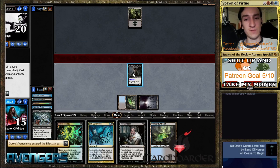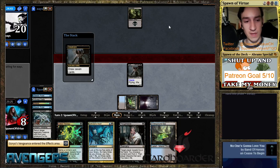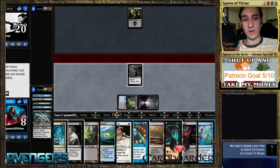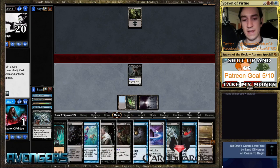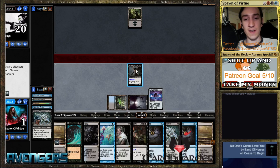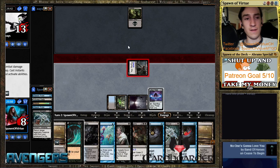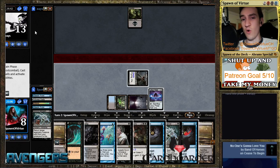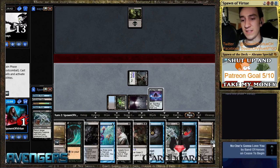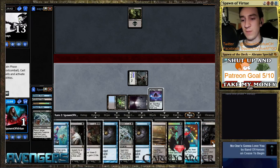Now we're going to have to go off exclusively on only 15 life. I have to hit some number of chrome mox. Okay, there's the children — hold up, let's draw another seven. Nice, lotus petal — boom, got there. All right, so we're going to go for a storm kill. Let's go ahead and attack, put him to 13. Now you only have to get to seven storm when you put your opponent to 13.